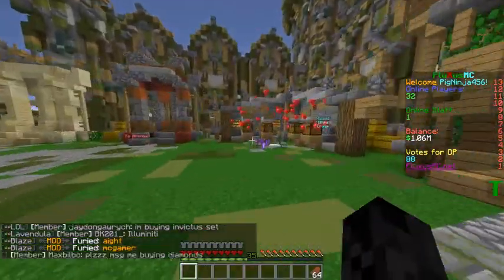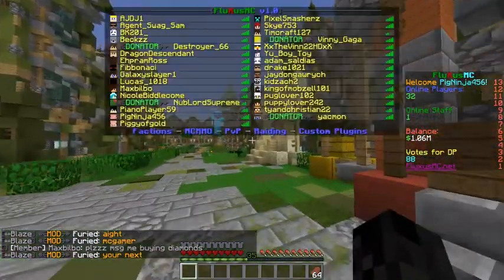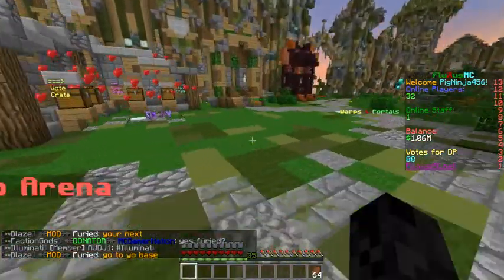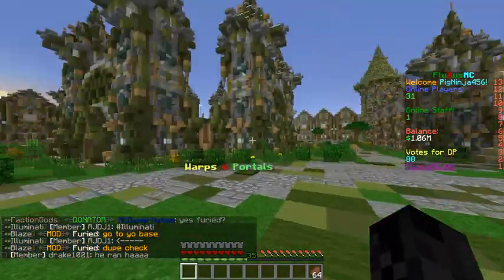This server has crates over here. If you vote, you'll get a vote crate, which you can click on with a key and you will get a random thing. For a vote key, the most common thing you can get is probably $5,000 — that's what I get mostly. There's also a normal crate, super crate, and ultra crate, which you have to get with ranks that you have to buy.